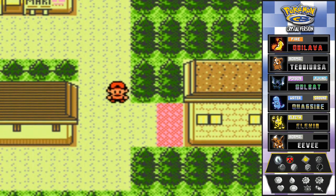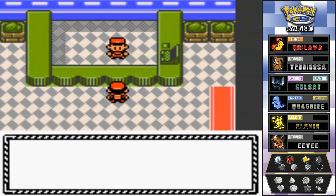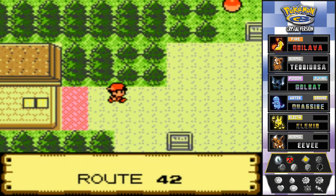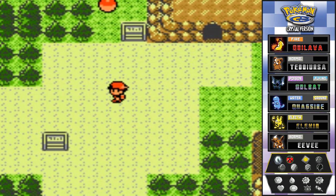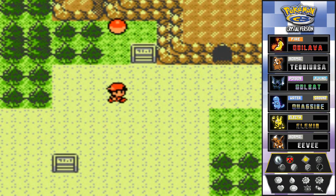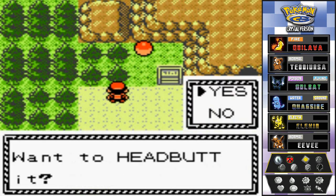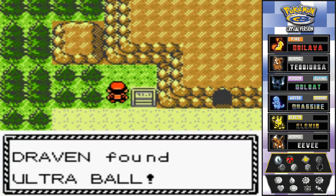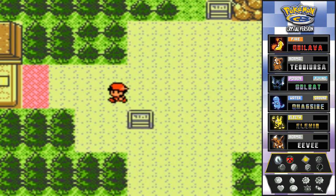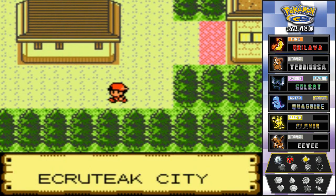Before we do anything else, there's one more thing. A guy nearby says Mount Mortar is like a maze inside — be careful, don't get lost. I'm not going to Mount Mortar, but going out here — actually I was completely wrong. I thought you could get HM06 or HM04 here but no. We do pick up an Ultra Ball though, something we really need. I was just thinking of something different.